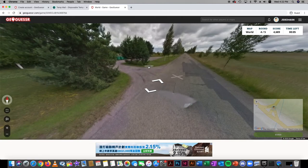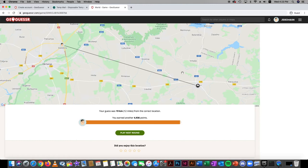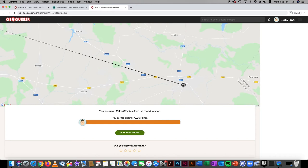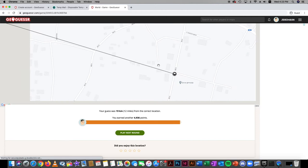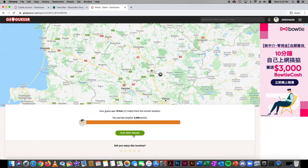It looks like a small village with three roads. I've got a feel it's Lithuania — somewhere around here. Ten seconds left, come on Lithuania! No signs visible. Oh my goodness — zoom in! We were so close! That word might mean 'school' or 'education.' 19 kilometers — that's our closest ever guess!